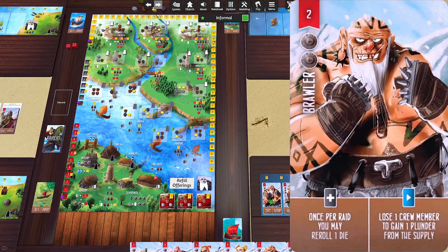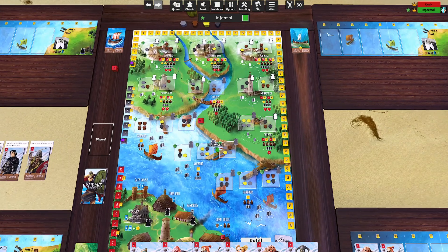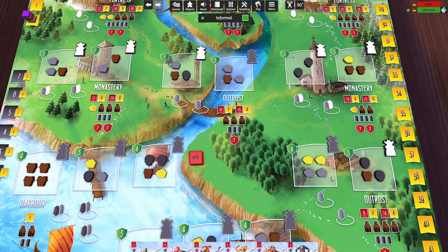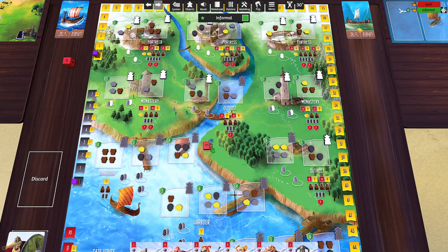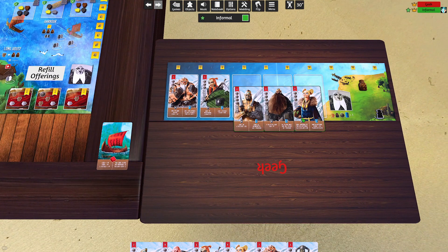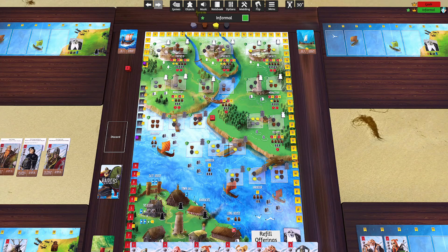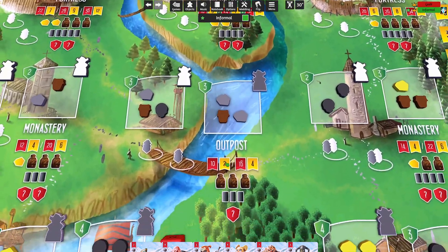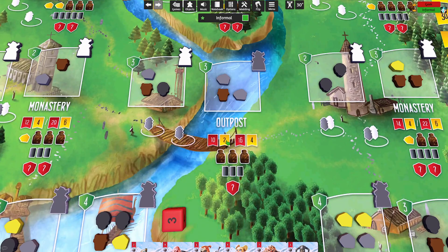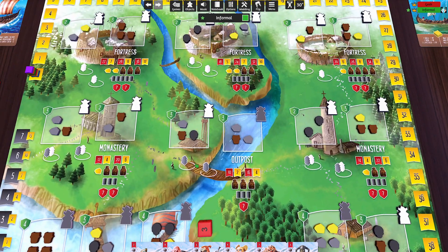When attacking, I total up all the strength — the red banner — on my cards, roll the red dice, and add that value to my strength. If I went to battle right now I'd have a crew strength of five, pick one die, roll it, add that value — let's say three — for a total of eight, which gives zero points at this outpost. That's why you need a third crew member with higher strength to meet the threshold.